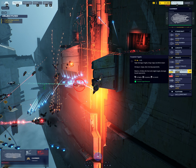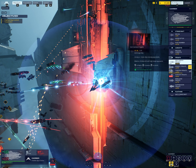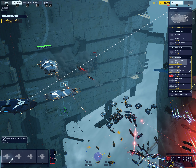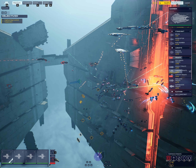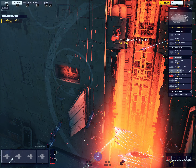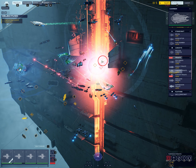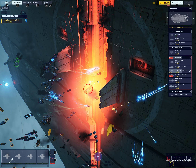Frigate going critical. Alert — enemy destroyer en route from the production bay. Incarnate forces are recapturing the control towers — engage those units. The enemy are taking back the control towers — they must not be allowed to succeed. Enemy frigate down. Scratch one, enemy frigate.